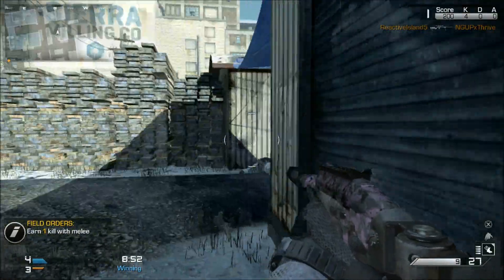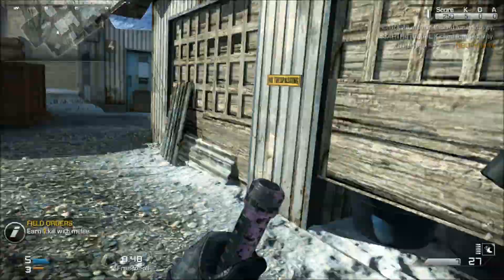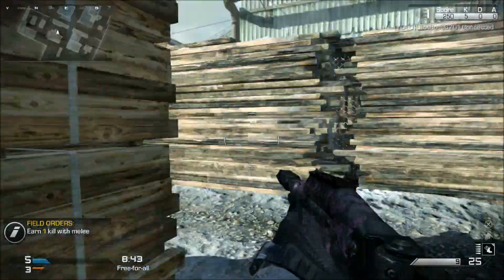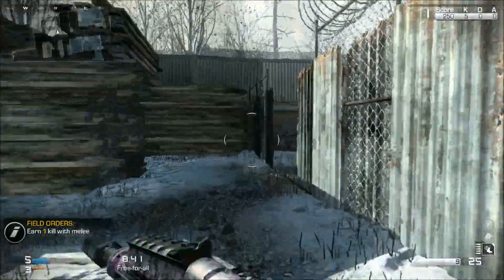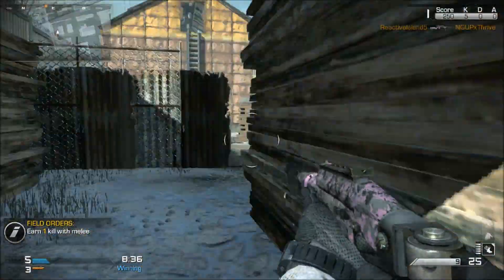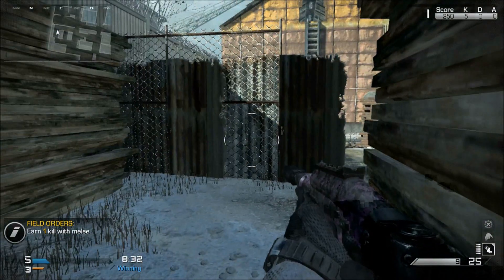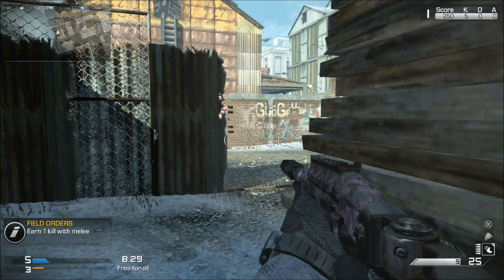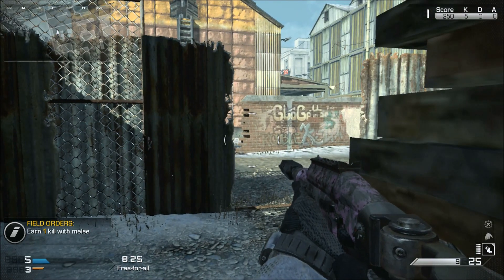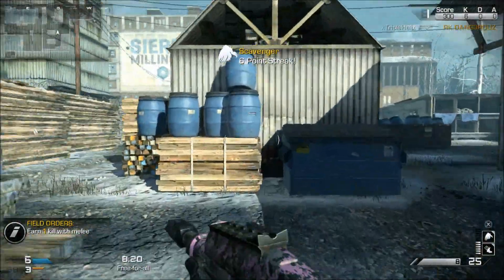The thing about this game is that there is a horrendous imbalance between the power of the assault rifles and the other guns — say for example the shotguns or the SMGs. I feel there's a time and a place that they can be used. For example, you'll see this gameplay is actually going to be a shotgun gameplay. It's a 30 and 4 on Freight, and this is a really fun map to play with anything other than an assault rifle.